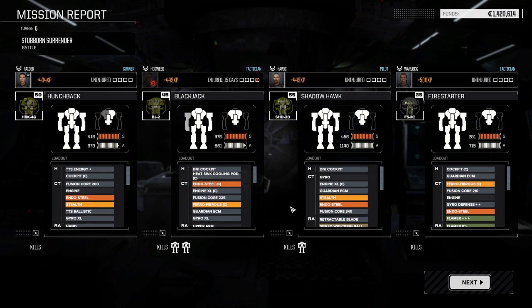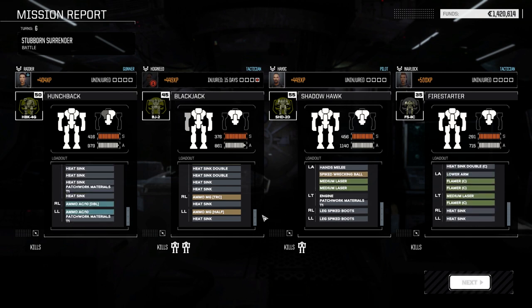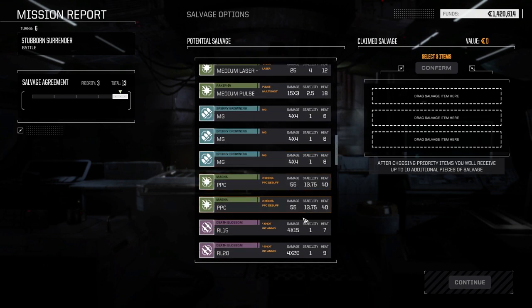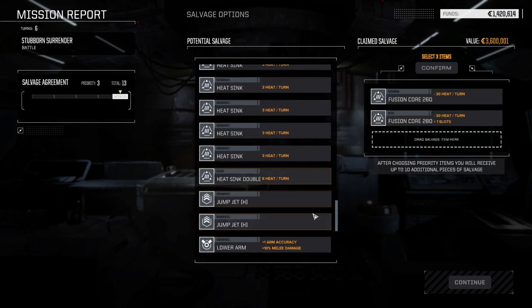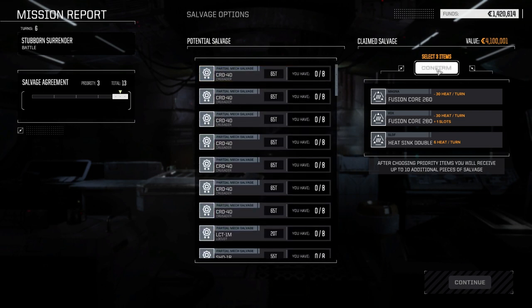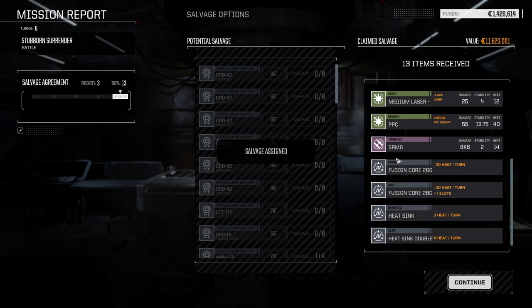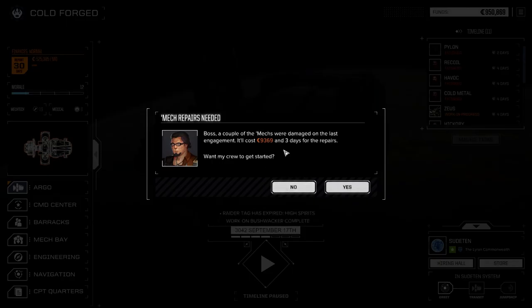We got a pilot injured for 15 days, but we're going to be jumping systems in a minute so it won't make much difference. No component damage. We don't have enough Warhammer parts to build one yet. We should get some in the draw — Street Twos, End of Steel fusion cores, good cash, double heat sink. One Crusader part, and one, two, three, four Warhammer parts — oh my god, that's great! We now have six Warhammer parts total, really close to getting one. Financial report: 525,000 C-Bills. 9,000 in repairs.